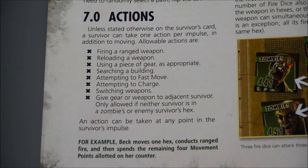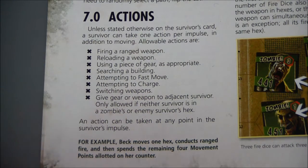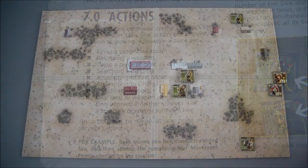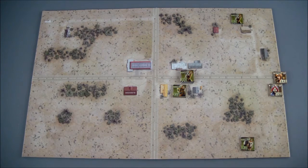For example: Beck moves one hex, conducts ranged fire, then spends the remaining four movement points allotted to her counter. The exception would be melee combat — when you enter melee combat at any time, your movement ends.